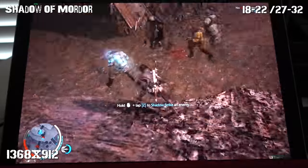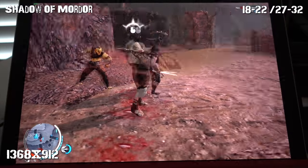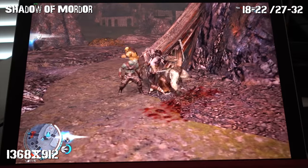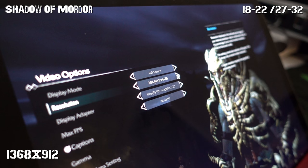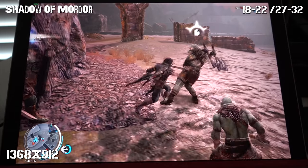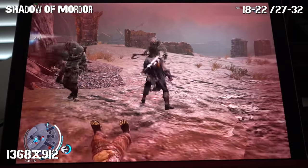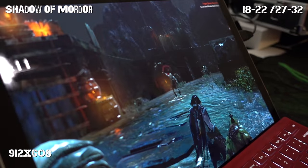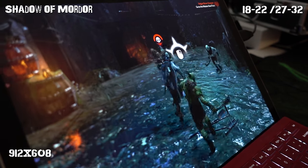Last but not least is Shadow of Mordor — one of my favorite games of all time. It has a great storyline, a fun open world environment, and fun gameplay mechanics. For my video settings, I tried two different resolutions. The first was at a higher resolution of 1368 by 912, and the second was at 912 by 608, with everything else set to low. The first resolution maintained much more detail, but the Surface Pro 4 struggled and only averaged between 18 to 22 frames per second. Despite the low frame rate, the game actually felt pretty playable. The second resolution provided much better frame rates in the 27 to 32 range.